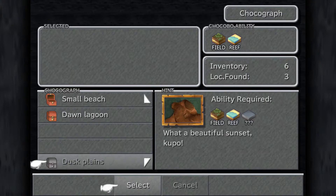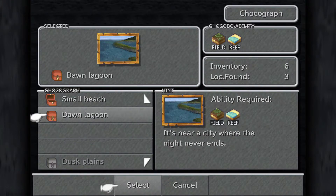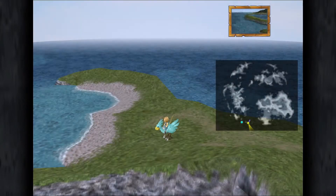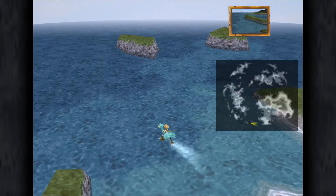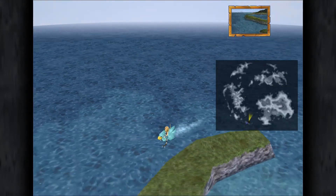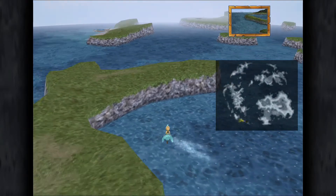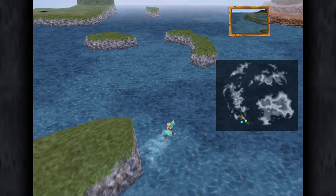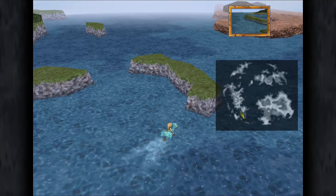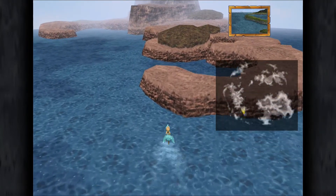Don't worry about Abandoned Lagoon by the way. You can see I've got Dusk Plains and Dawn Lagoon and the Chocograph piece as well. Dawn Lagoon is the one that we're after right now, so we're going to go ahead and make our way back to the Blue Narciss. We do have to go the long way around here once more.